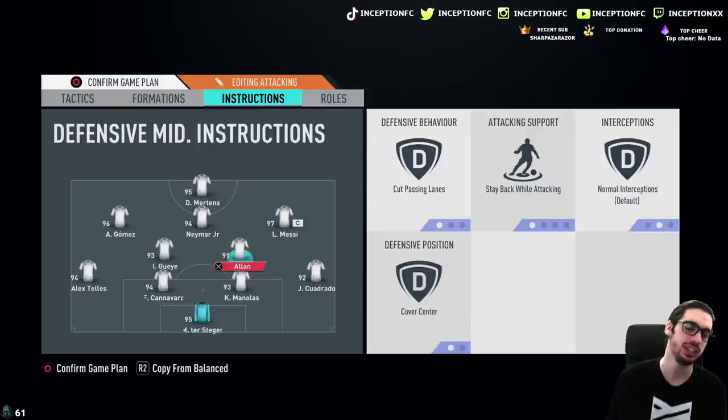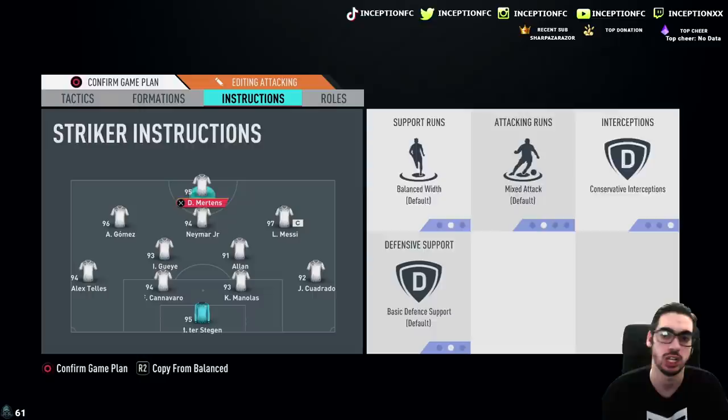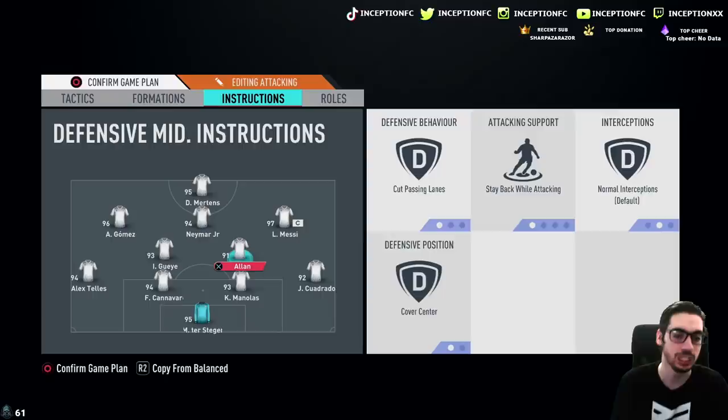The instructions will be stay back while attacking for the fullbacks. Both CDMs on cut pass lanes for a little bit of movement out of them. Stay forward for the cam. With Dries Mertens, I actually just want to keep him on balanced just to see how he's going to move. I don't want to keep him on conservative interception because he doesn't require that. The left and right cam will be on balance, and we'll keep Neymar on balance as well. I just want to see what he's going to do in regards to movement with Neymar, Messi, Alejandro Gomez and all of these dudes chilling in the squad.